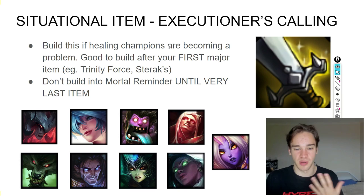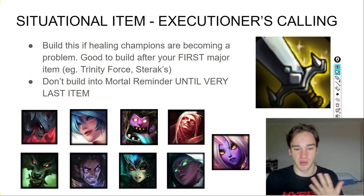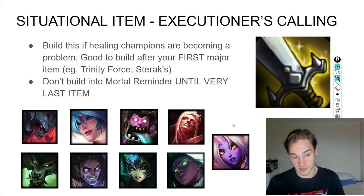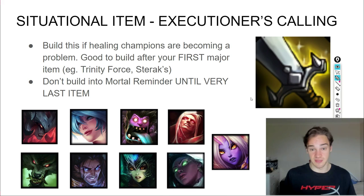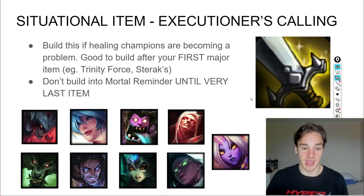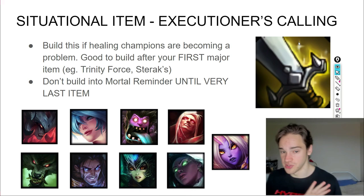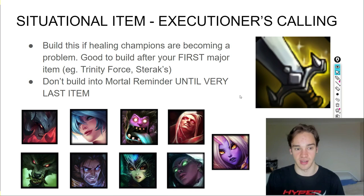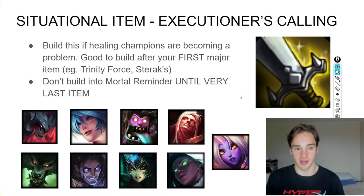Situational item: Executioner's Calling. Build this after your first major item against healing-heavy champions — Soraka especially (build it regardless of whether she's ahead or behind), and also against Dr. Mundo and other healing champs. Ideally you've put out enough pressure to shut down a Mundo early. Don't upgrade it to Mortal Reminder until your very last item — all the core items are more important. Ideally you never even reach the last item slot, because if you do, the game has gone too long.